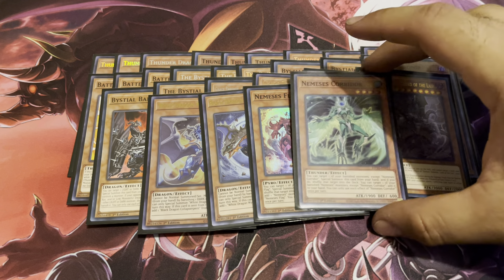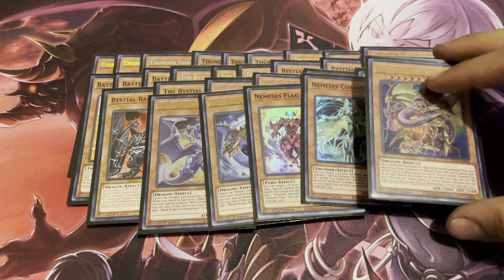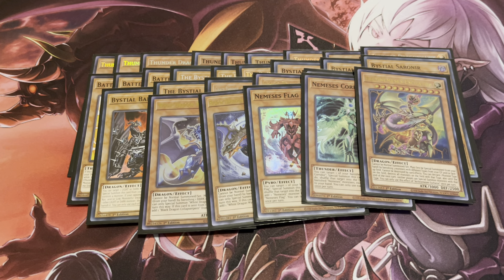I'm also running a small Nemesis package: one Flagal Corridor and one Arch Nemesis Eschatos. I don't have Protos, but Eschatos is pretty strong too — if you declare the correct type against the right matchup, it can be pretty detrimental. Against Fiendsmiths you call Fiend, against Snake-Eye you call Pyro, so it has solid utility. Arguably Eschatos might be a little bit better than Protos right now, but that's just my opinion — let me know in the comments what you think.